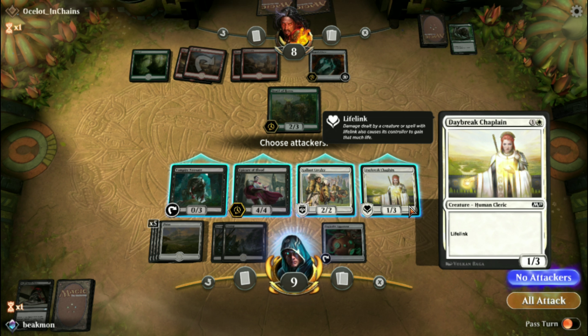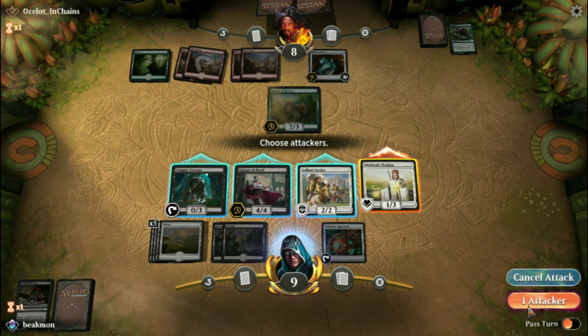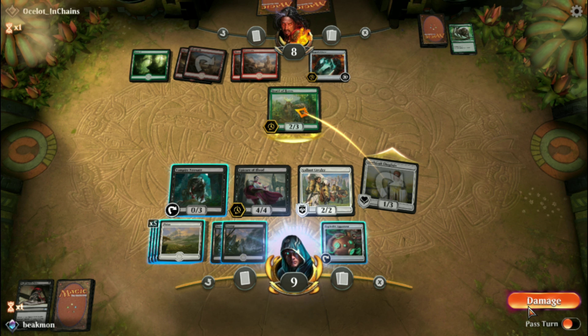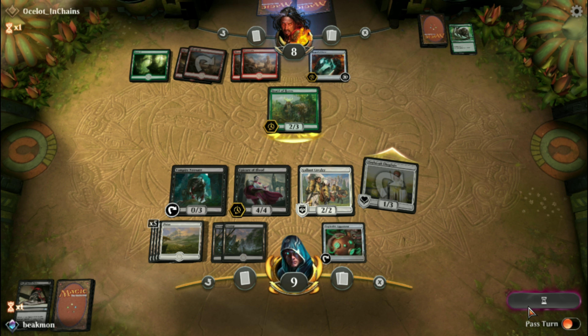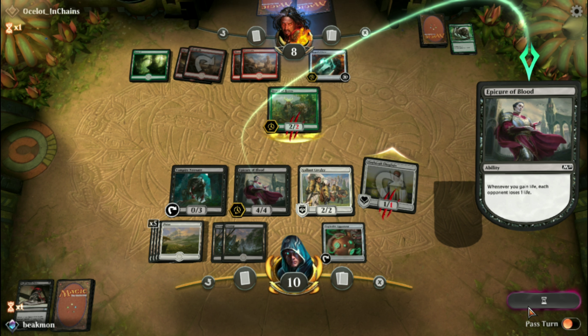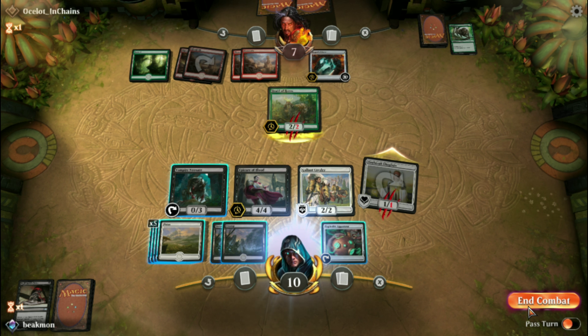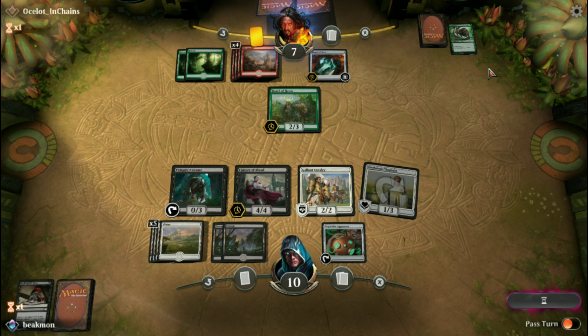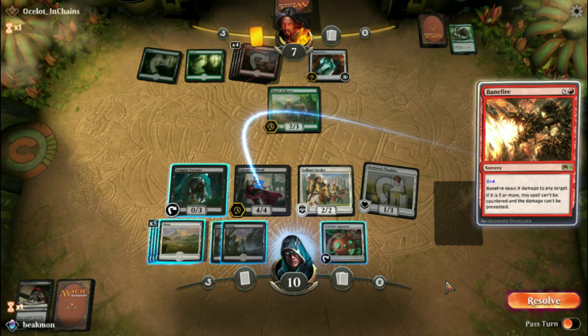Let's see what he does. Doesn't seem to be doing much yet, a little bit of artifact. At this point we should probably keep this in our hand, but I think we're going to actually play this one. Let's put this out. Should actually wait until after this to put a threat out, but we'll just go from here.